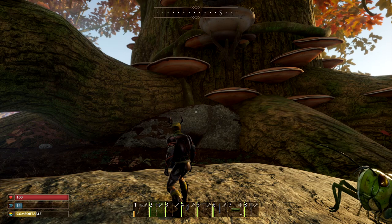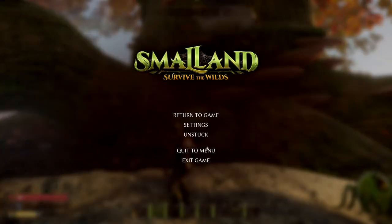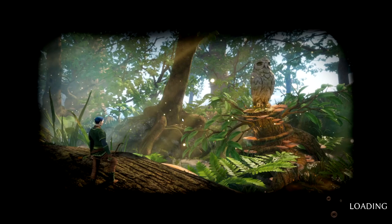Another tip: you can fast travel back to your base from anywhere on the map. Just go to the quit menu and restart the game — you'll start again at the last bed you slept on.